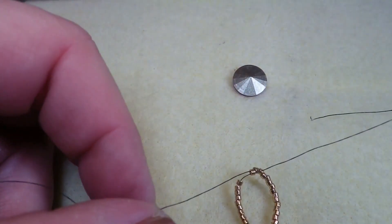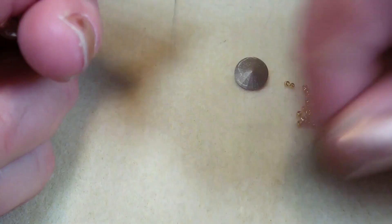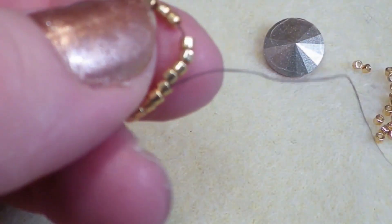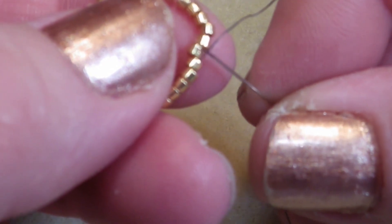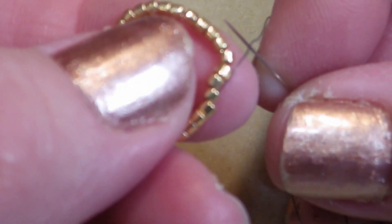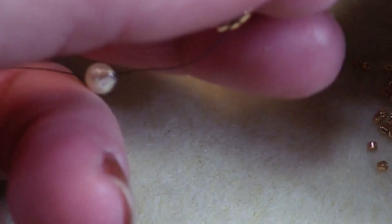Our little circle — we can go ahead and start doing our first peyote stitch. A refresher from when we did the 14mm — let me see if I can get in a little closer. So our thread is coming out of this seed bead right here. We picked up a seed bead, so it's going to lie right next to this seed bead. We're skipping that seed bead and going through here. We'll pick up and skip a seed bead each time, and the seed bead we pick up will actually lie on top of the seed bead we skip. It's just that first round that can be a little difficult, and that's why we have our stop bead.